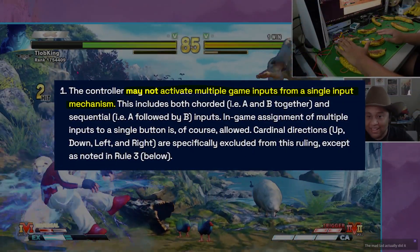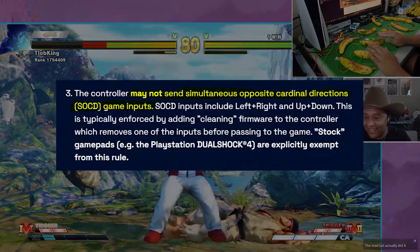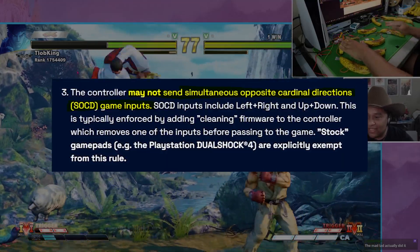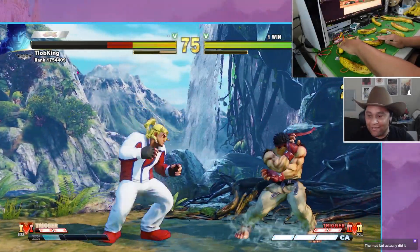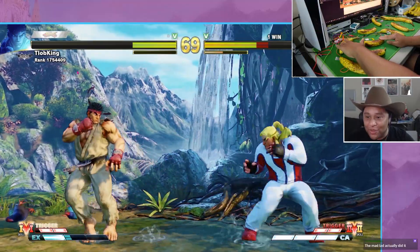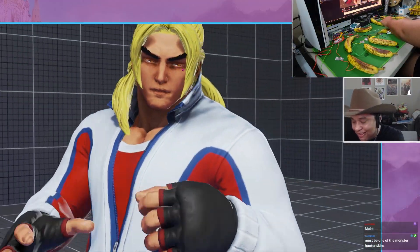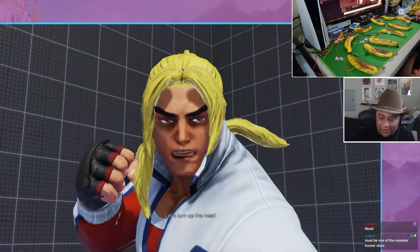Rule number one and two: the controller can't activate multiple inputs from a single button input. We're pretty safe — one banana equals one input. Rule number three: the controller may not send simultaneous opposite cardinal directions game inputs. The banana controller lives as it's just emulating an Xbox controller, which is allowed at tournaments. However, the banana controller is illegal at Evo because it uses a Titan 2, which is against Evo's rules for input converters. But whatever the ruling, it won't stop me from taking the banana controller online.